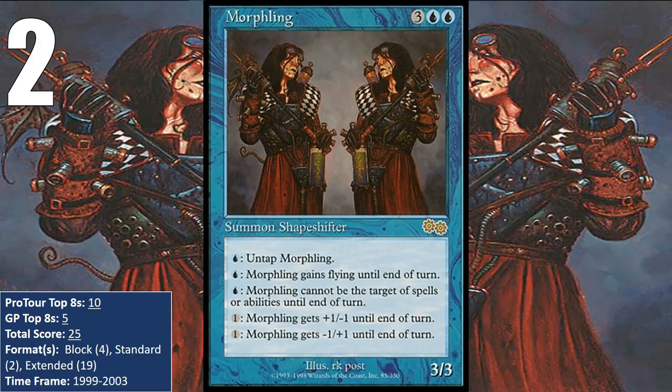At number two, I have Morphling — one of the most iconic control deck win conditions of all time. Morphling is loaded with activated abilities. It can untap itself, gain Flying, and pump its power and toughness. It can also give itself Shroud, and that was a key element of the card, as it allowed you to effectively protect your win condition against your opponent's removal, while you continue to hit them hard with Morphling.